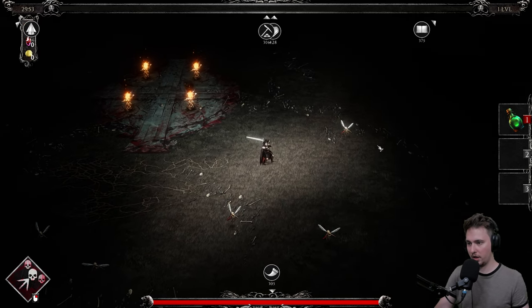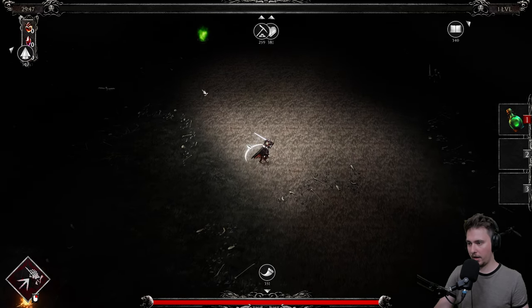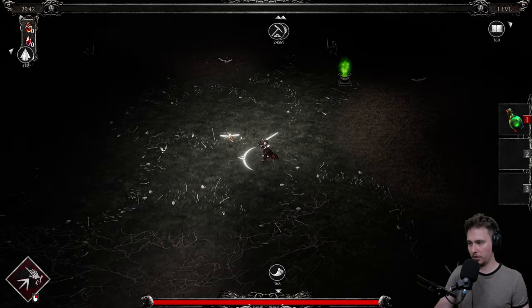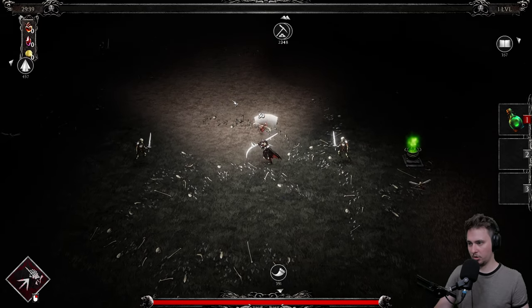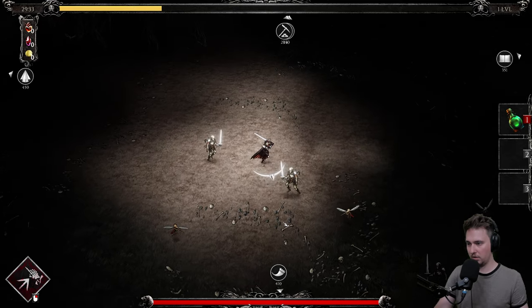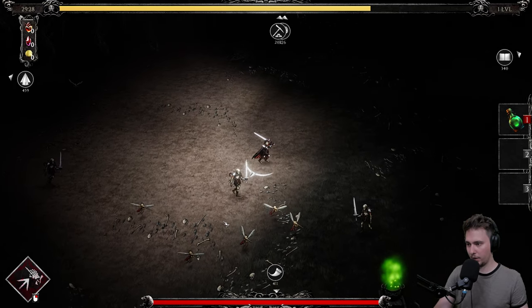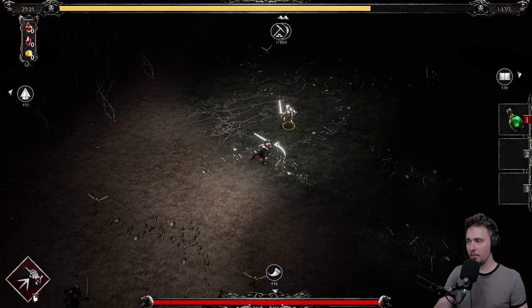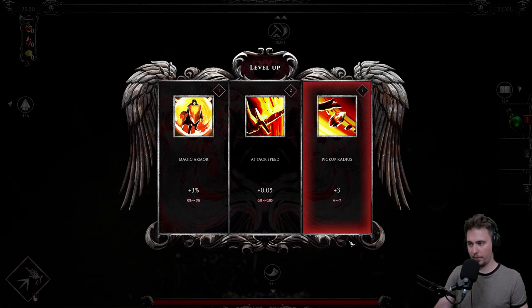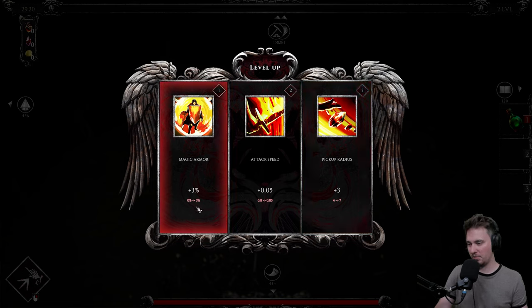There are a lot of icons around the map — I like that already. We're attacking manually right now. Kill the mosquitoes — another mosquito, a skeleton. We're collecting things: skulls, gold. It seems we'll have quite a lot of skulls by the end. Going up toward the icons, and there's an icon below me as well. Level up — pick-up radius, attack speed, and magic armor three percent.